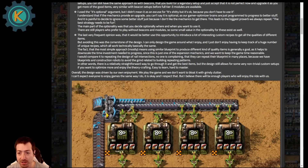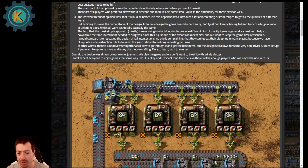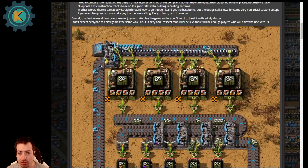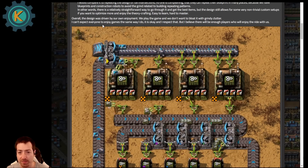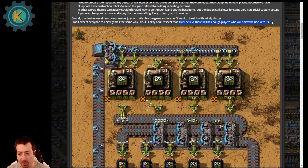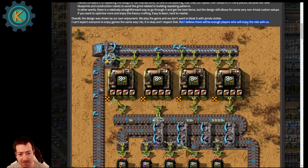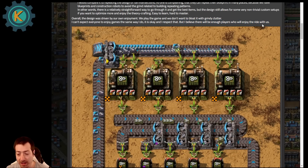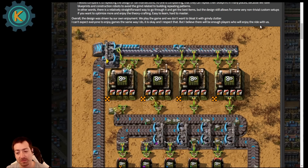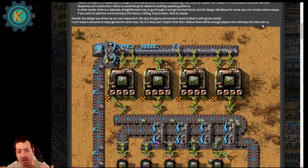It helps downscale the time investment because you want to use a similar blueprint to produce different kinds of quality — you don't have to make a different quality build for every single item. Overall the design was driven by their own enjoyment, and they believe there will be enough players who will enjoy the ride with them. I like that they didn't just back down and remove the mechanic because of complaints. I think it's a good mechanic, and a lot of players already like it. The players that don't like it, I think a lot of them will warm up to it fairly quickly — there was a bit of a knee-jerk reaction.